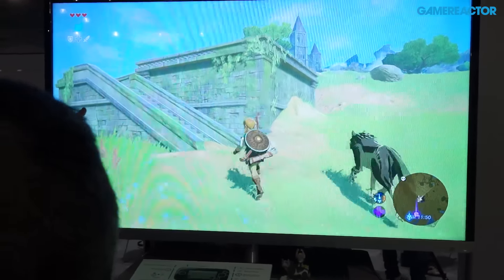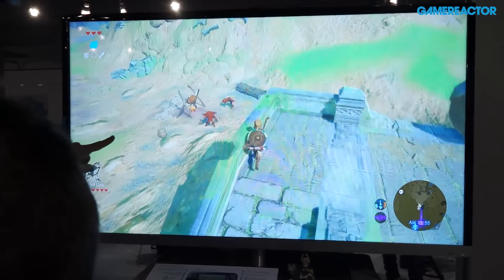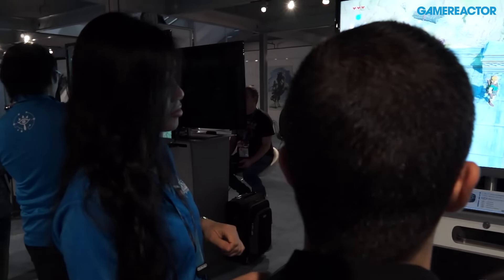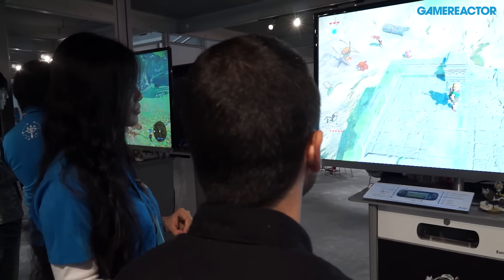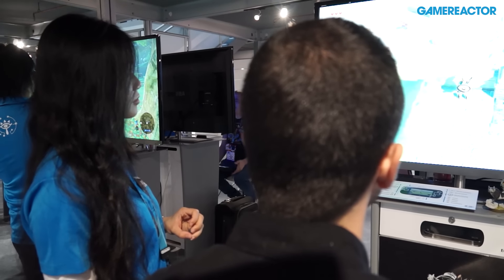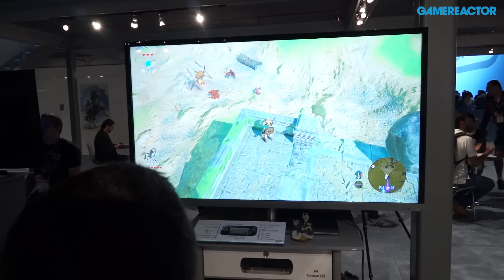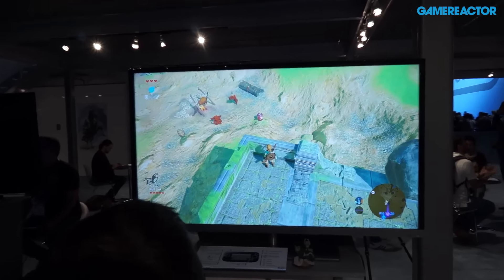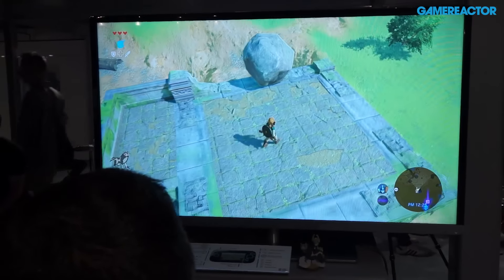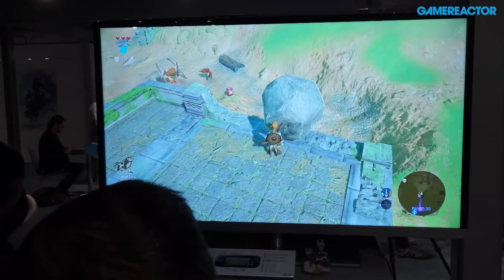Okay, this is one of the first environmental puzzles we're finding. There are several approaches you can try here — this is an enemy camp. You could try the rather obvious red barrel right there, or you could try and take them on directly, or do a stealthy approach. But as well, as shown in the trailer, we have this boulder here we can use — just press forward.